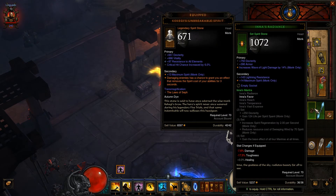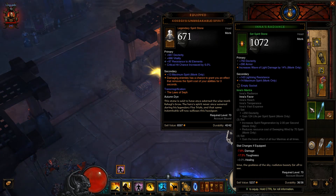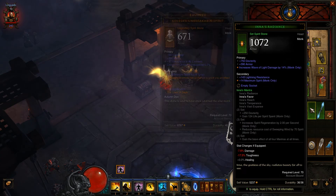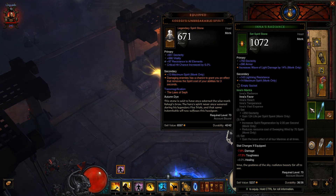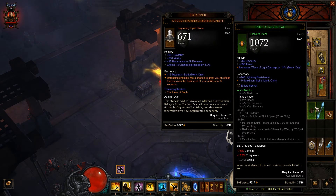Inus Radiance — good dexterity, good armor. It doesn't have critical hit chance, which is too bad. I can try to change that empty socket for critical hit chance. If I use Inus Radiance with the Hina's Reach and the belt, I get increased spirit regen and the resource cost of Sweeping Wind drops by 70 spirit. Since Sweeping Wind costs 75 spirit, with the 3-piece bonus it would cost only 5 spirit. That's pretty good!